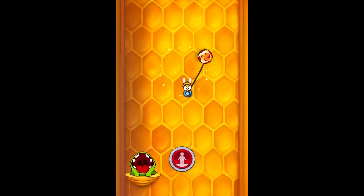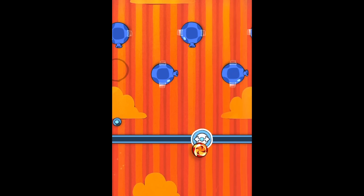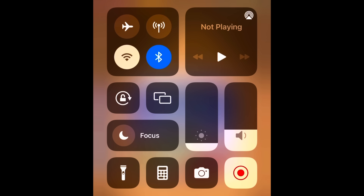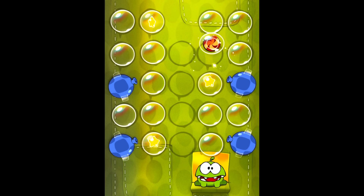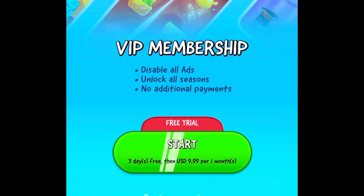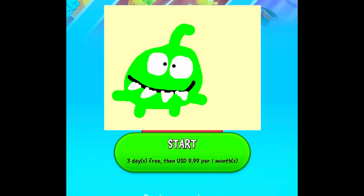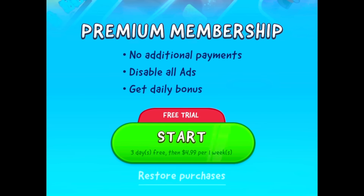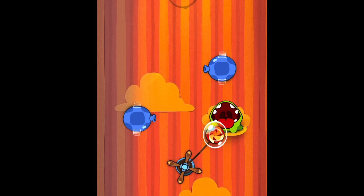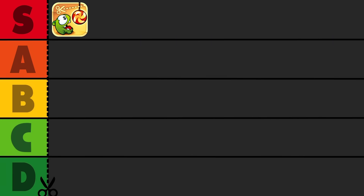It's always gratifying to know a game you loved as a kid was actually good and not just nostalgic. Now before we slap this one in S tier, these games are a nightmare in present day — the only way to play without losing your mind is to turn off your wifi first. I don't think I've seen a game have quite so many ads as the Cut the Rope games do. Not to mention the outrageous VIP membership they have in every game now — $10 a month is pretty steep, and don't even get me started on the weekly subscription they offer on Cut the Rope 2. An incredible puzzle game with hundreds of levels and constant new challenges makes for one of the best mobile games of all time — easy S tier.